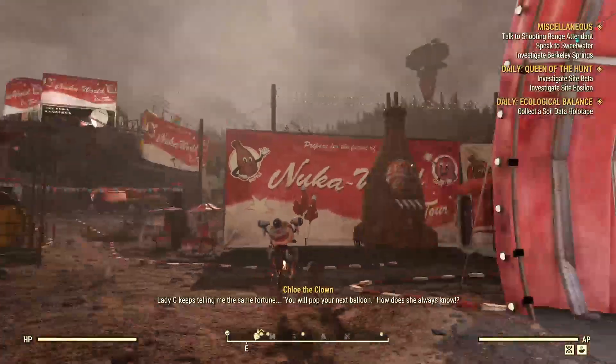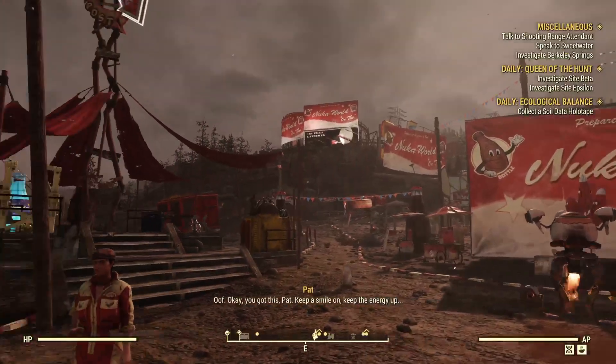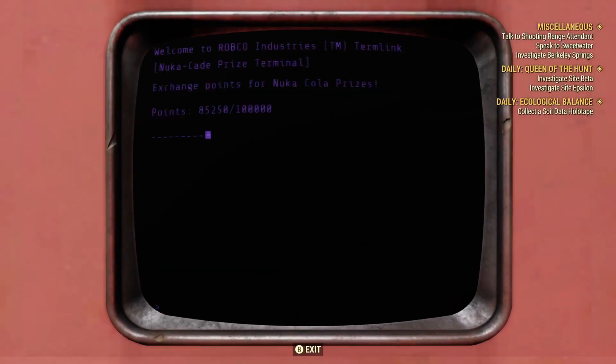I'm here at the Nuka World on Tour Carnival, specifically at the Nuka Cade. By doing the events — Tunnel of Love, Most Wanted, and so on — you will eventually accumulate enough Nuka Cade points to be able to spend them at this little prize terminal right here.